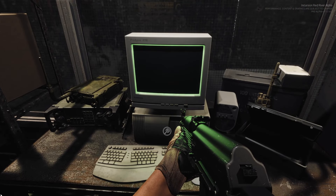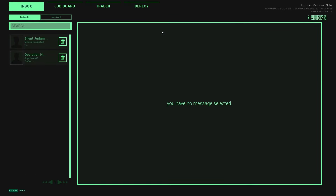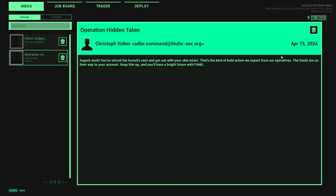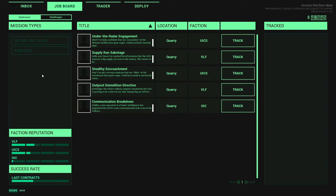Currently they only have one map, which makes sense. This is split up into four different tabs. You've got your inbox, which is where you either get told off for not completing your mission on time or get told well done — this is also where you pick up the stuff you earn. Next you have your job board with two different types of jobs: contracts, each with a different faction — VLF, UICS, and IGC — and you also have a success rate of the last eight contracts. My success rate sucks.